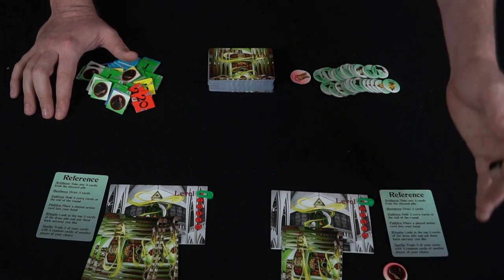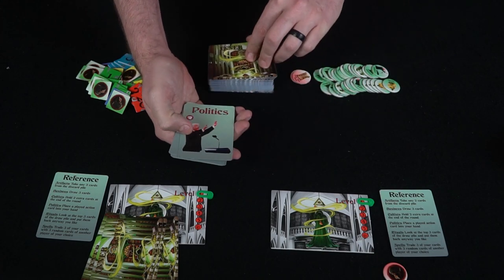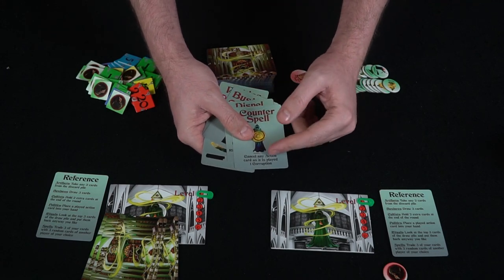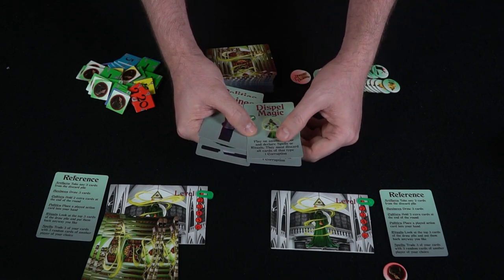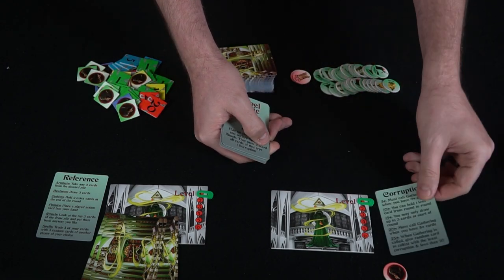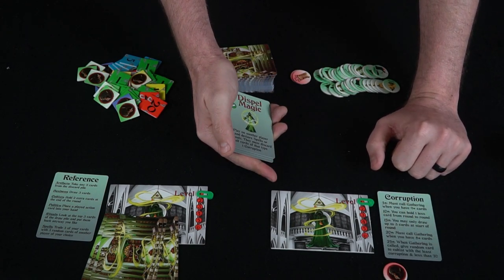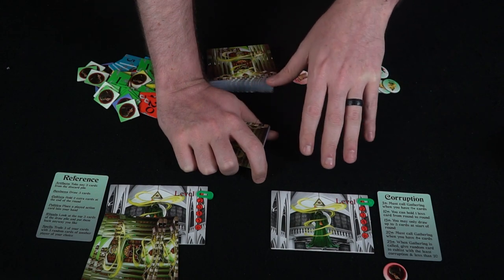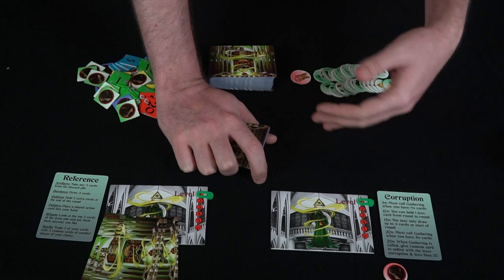On your turn you look at your hand and draw two cards from the deck. You can then play an action card — for instance, a spell counter cancels a spell and costs one corruption, or another card lets you declare a spell or ritual on another player forcing them to discard all cards of that type. These action cards give you corruption, which you don't want, as it makes you progressively more unstable.